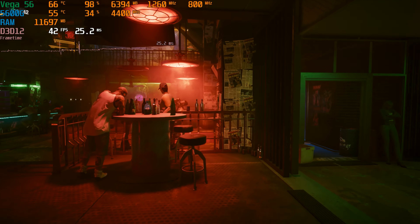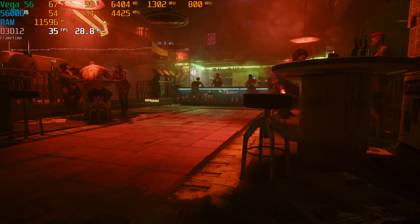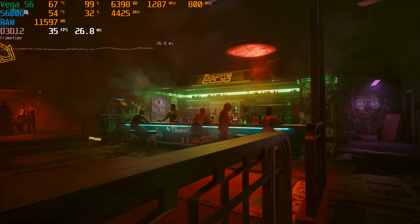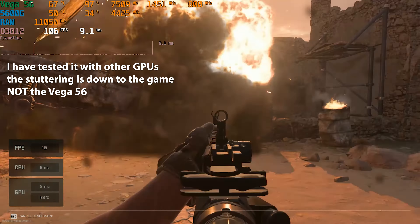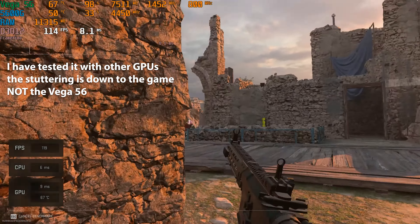One game which performed kind of poorly on this card is Cyberpunk. It just about broke 40 FPS on the medium preset, which is not what I was expecting, and going outdoors it was closer to 30 FPS, which is never ideal. Call of Duty also exhibited some stutters, though I'm not sure if that was down to the Vega 56 or the recent update that apparently wrecked performance on PC in general, so take that with a grain of salt.